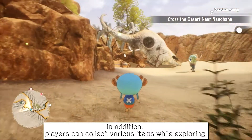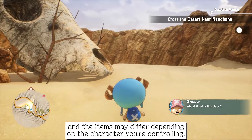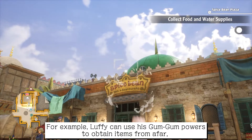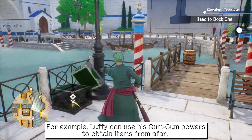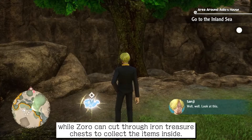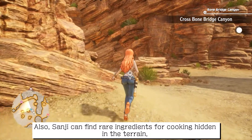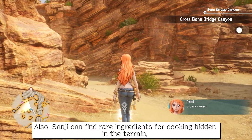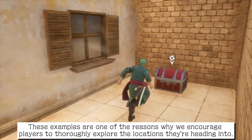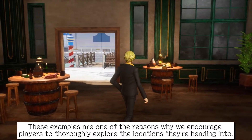Players can collect various items while exploring, and the items may differ depending on the character you're controlling. For example, Luffy can use his Gum-Gum powers to obtain items from afar, while Zoro can cut through iron treasure chests to collect the items inside. Also, Sanji can find rare ingredients for cooking hidden in the terrain, while Nami can find dropped money. These examples are one of the reasons why we encourage players to thoroughly explore the locations they're heading into.